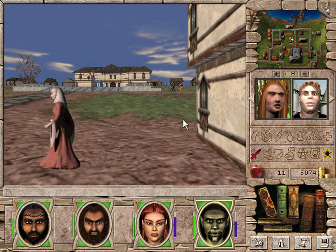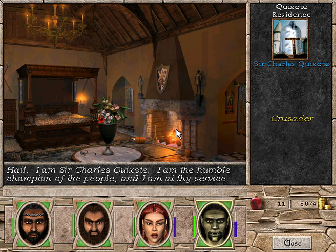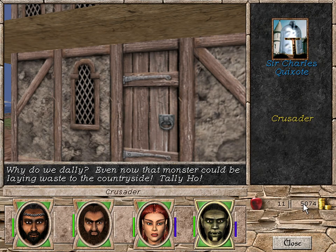House of Solace, Plaza — we like plazas. Let's go to the plaza. Griffin's Rest — we should play Archmage. Quixote Residence. I am Sir Charles Quixote, the humble champion of the people, and I am at thy service. To be a Crusader, a dragon must be slain — I know just the one: Romthrags the Heartless. He lives in a cave in Tattalia and terrorizes the peasants who live near him. Because this is probably thine first dragon, I will travel with thee. Now we have Sir Charles Quixote traveling with us.